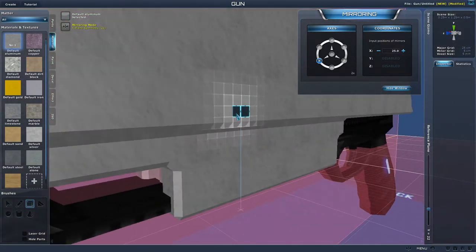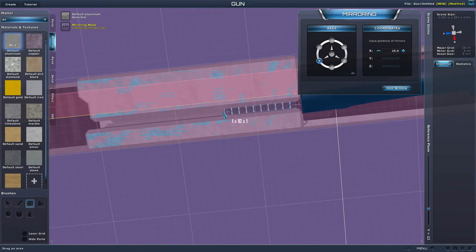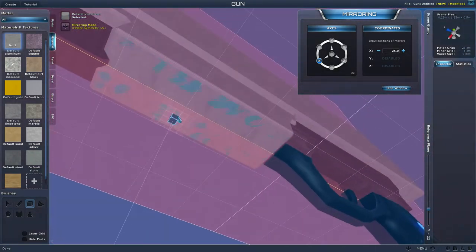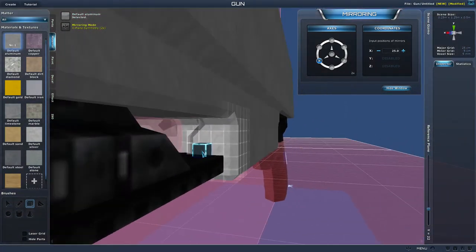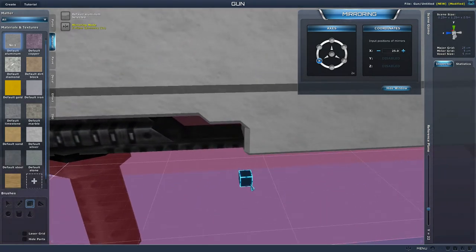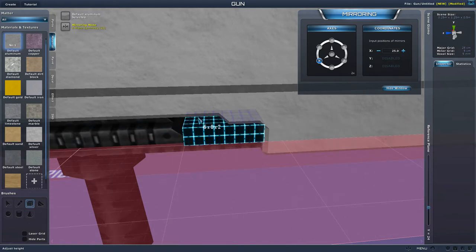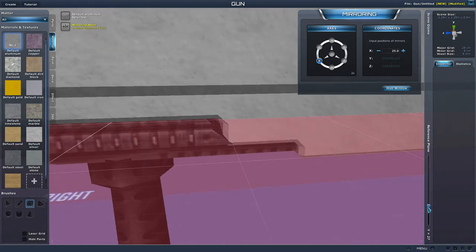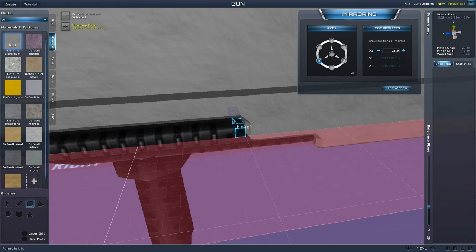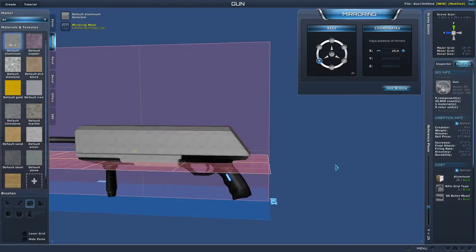There's a little hollow on the inside — let's go ahead and fix that. I've got some crazy little wonky thing going on here just because I forgot mirroring earlier, but it's nothing major. The thing about guns is there's really nothing much I can show you specifically — it's really just create what you want, what you think looks good.